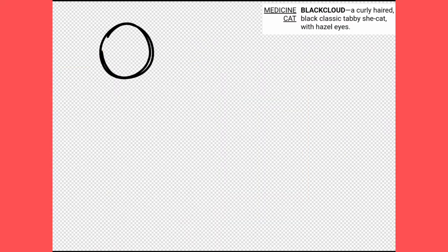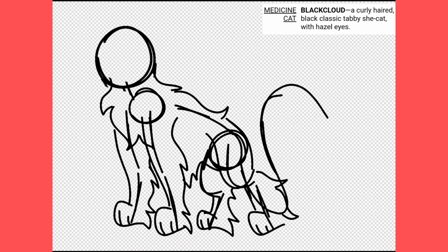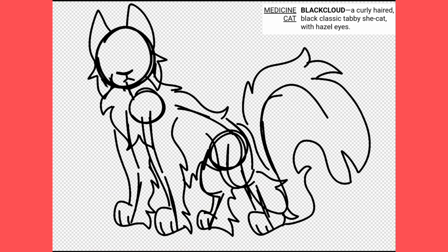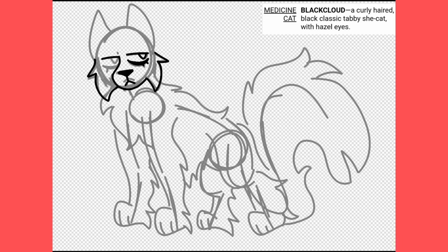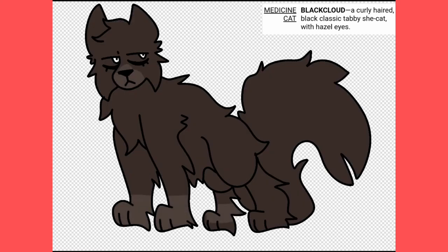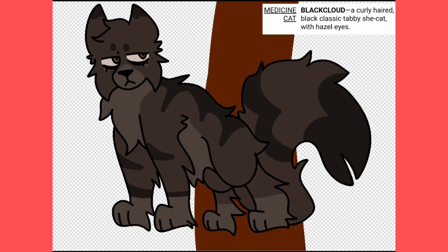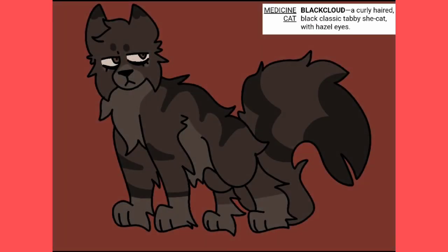Our next cat is Blackloud, who is the medicine cat. Before I hear anything — yes, brown tabbies are actually genetically called black tabbies. She is the oldest of the medicine cats in the forest and is rather closed off and independent. Nobody really knows the reason why, but she is expected to retire after her apprentice gets her full name. She's relatively tall, muscular, and healthy for her age.